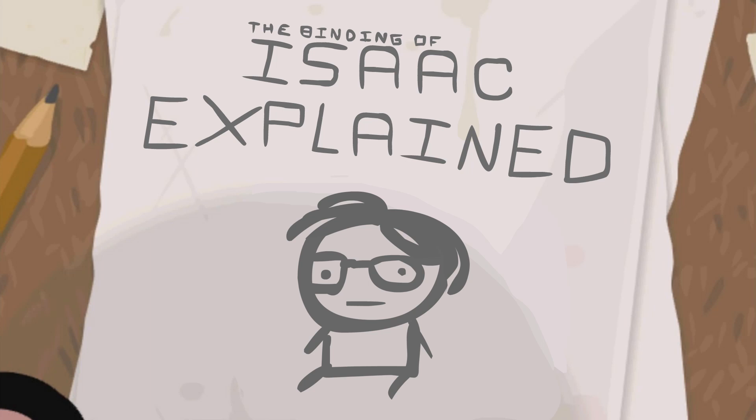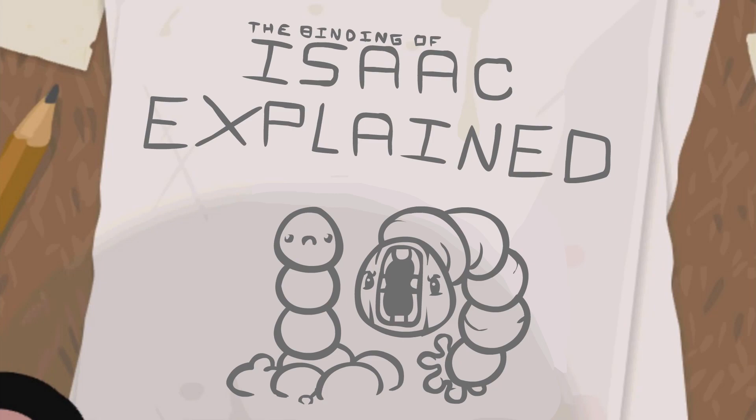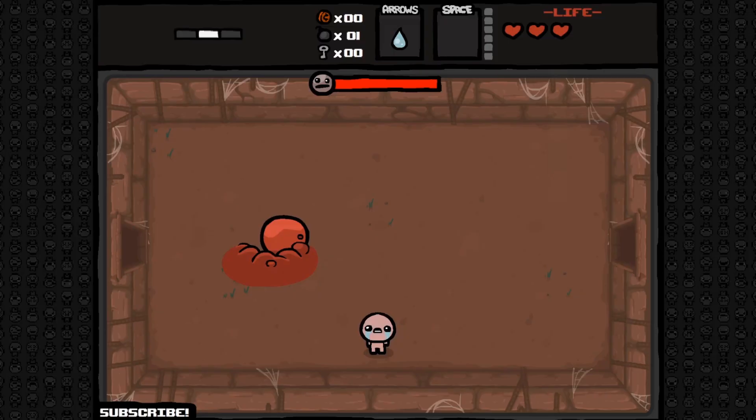Welcome everybody to episode 10 of Binding of Isaac Explained. I'm Florian Himstel, the original programmer of the game, and today we're going to be talking about worm enemies.